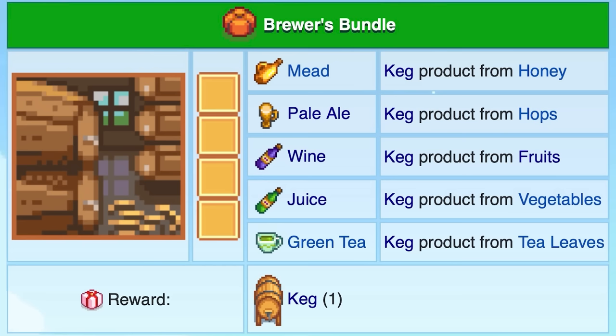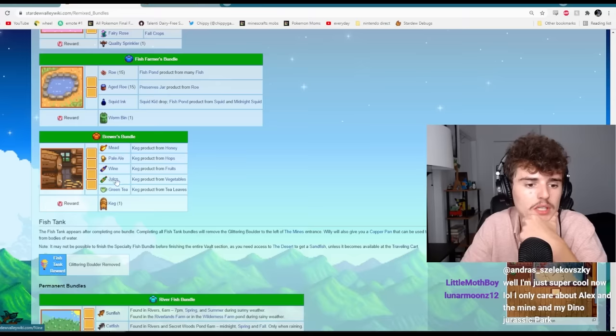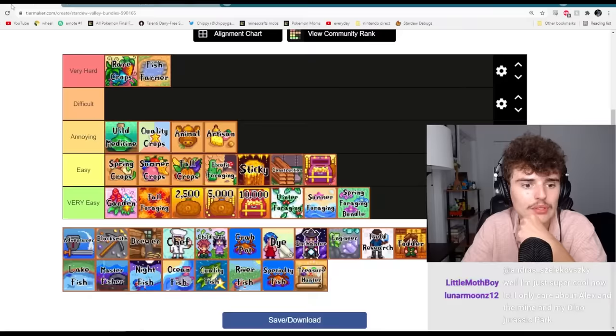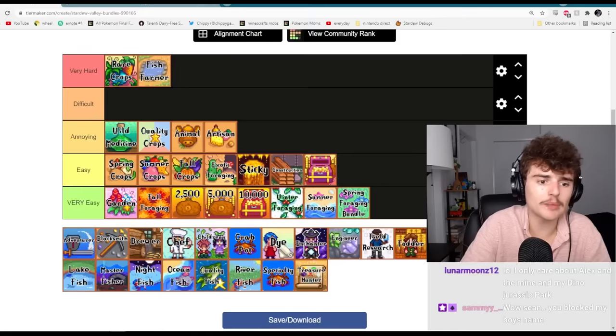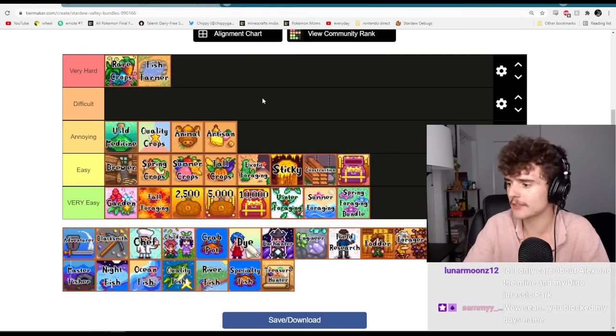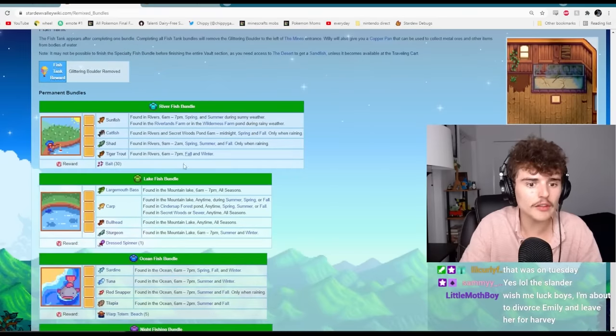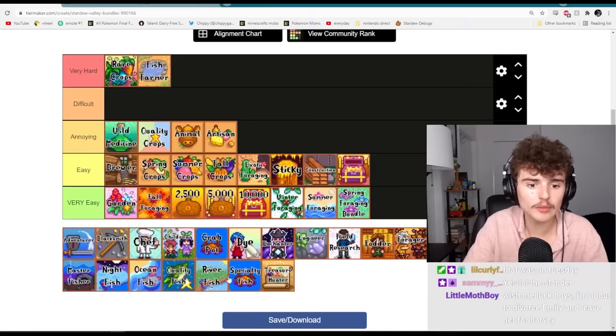The brewer's bundle: wine and juice are easy, pale ale is a little annoying but not terrible, and meat is not super hard. If you had to get the green tea, this would shoot up to very difficult — who wants to get hearts with Caroline? But since you don't need green tea, all you need is a keg, and the only difficult thing is hops, so you just have to plant hops in summer. I'll put this at the top of easy, bottom of annoying. The river fish bundle is pretty easy — I usually have the easiest time with it, especially because none of these need to be caught in spring. I'd put river fish in easy.